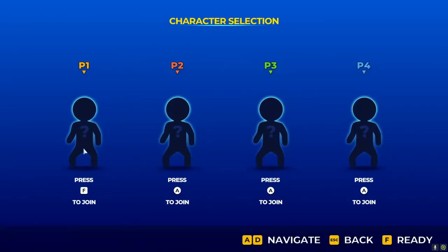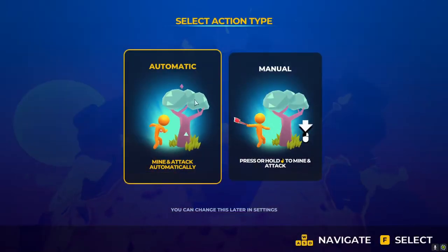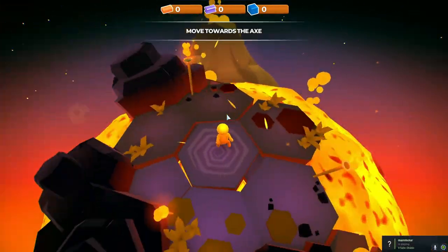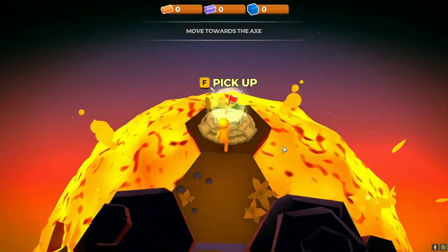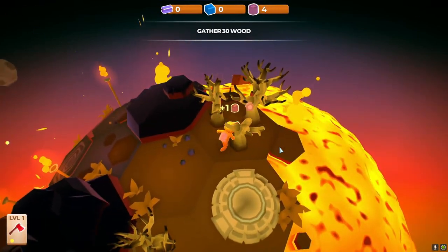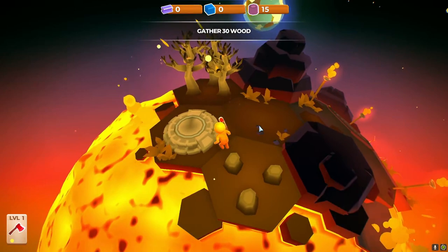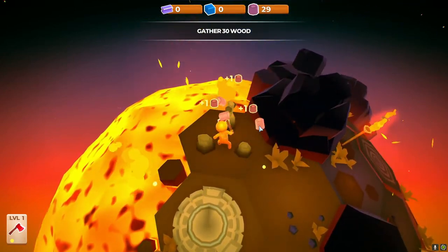We start up a new game — oh, it's multiplayer potentially, let's go. We'll do automatic. There's an axe, so we've got a little tutorial. Alright, so it's positional — optimally I would do something like this where I'd hit all three at the same time.